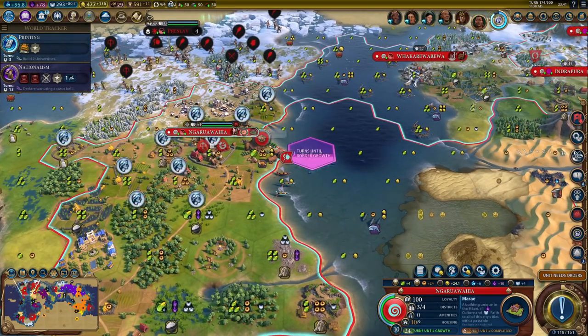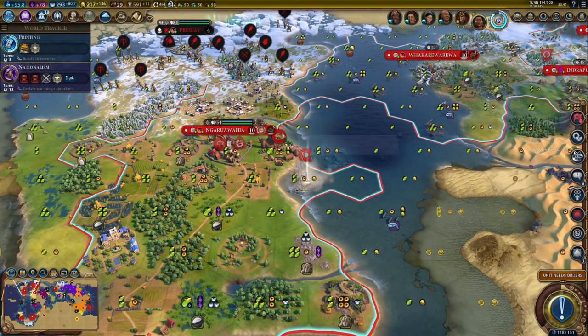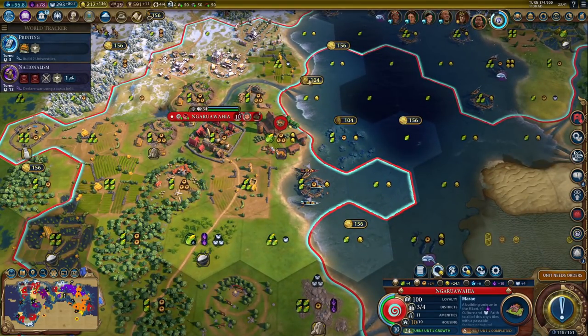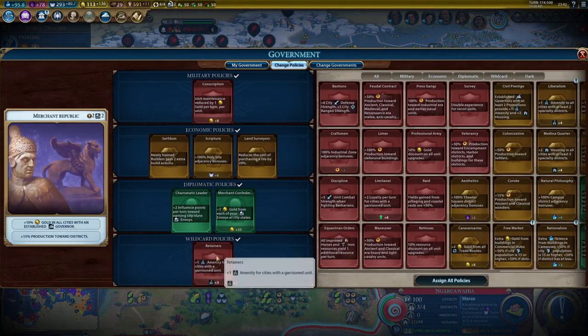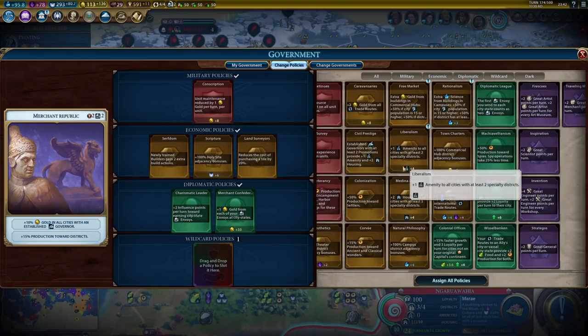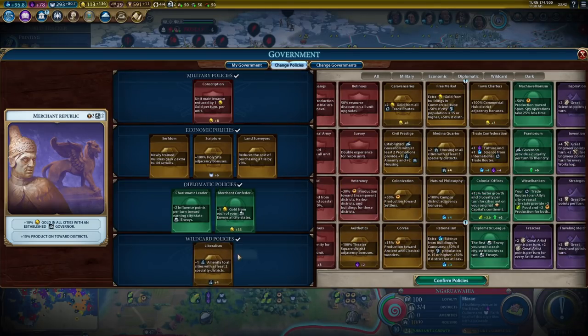Which policies do we have? I don't have land surveyors still, so let's take advantage of that. Get some fisheries - should probably grab all of them while I'm here. I don't have that much gold, but I'm making 136 per turn. Let's buy one more tile. Now I don't need retainers anymore because liberalism will be better. I'm working on more districts, so it is better.